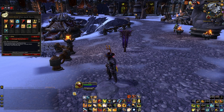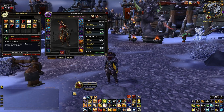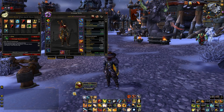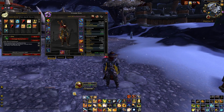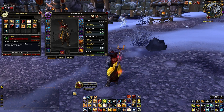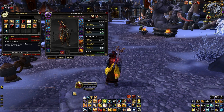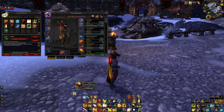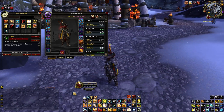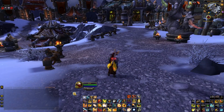Next is my Booterang macro. All I've done is added an equip for my PvP helmet, since I usually use it immediately after mind controlling someone down to the ground. When the fighting starts I'm not gimping myself by wearing less armor.